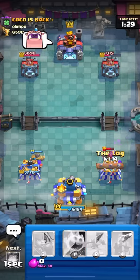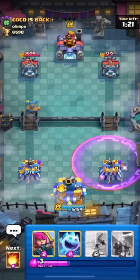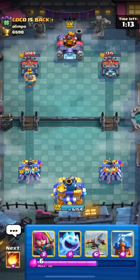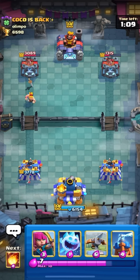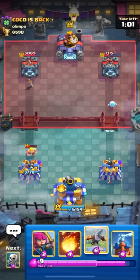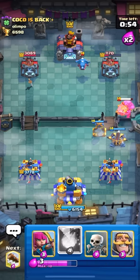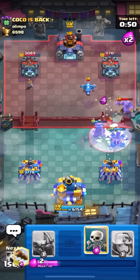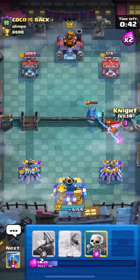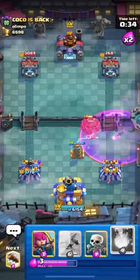Beautiful sequence — got the king activation, defended the Inferno Dragon on the expo, and killed the Lumberjack, forcing out a ton of elixir. He responds with Barb Barrel, only two elixir so I'll take it. An important thing in this matchup: this is kind of a no-skill matchup from the expo side if you're trying to get damage — you have to go expo Tesla to get damage. Going expo here, I know he'll Bowler so I need a Tesla to block it. Let the E-drag walk up and fireball the Bowler.